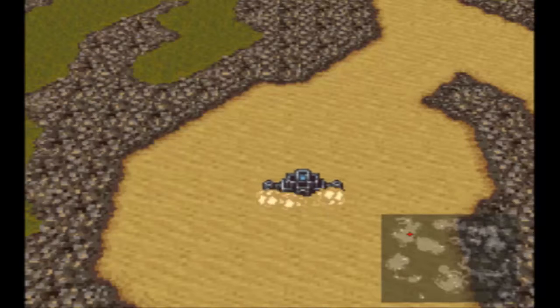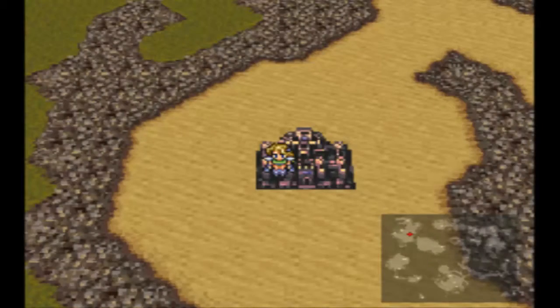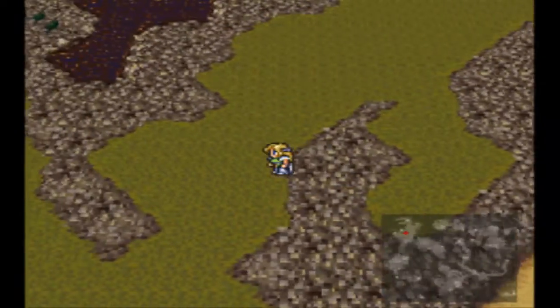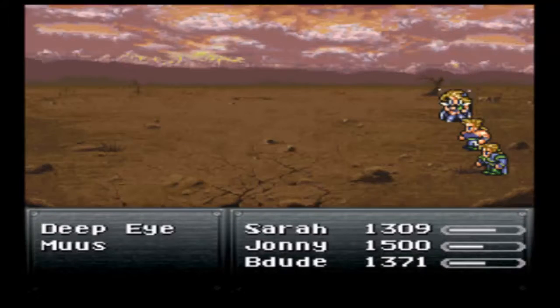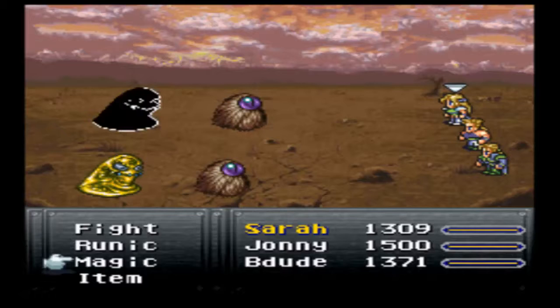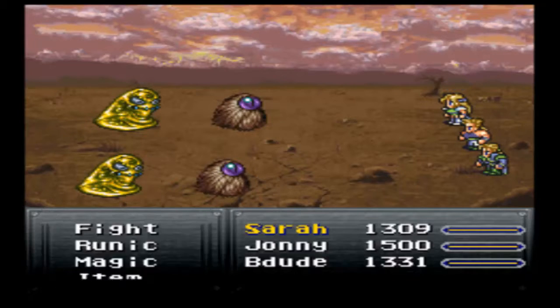There's a channel that stops you from getting to the Northwest continent, which contains three places, one of which we'd actually like to go to. Now we're near Kolingen. I think it's the same place the castle moved to - or no, I think it just unsurfaced. We've got an enemy: Moos and Deep Eye. Moos have 900 HP and no weakness, so we'll just kill them.